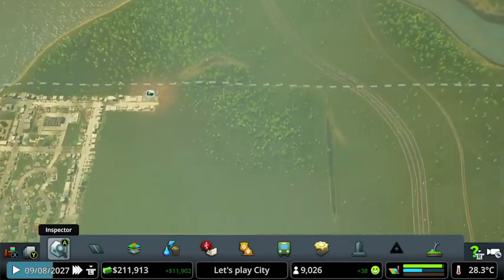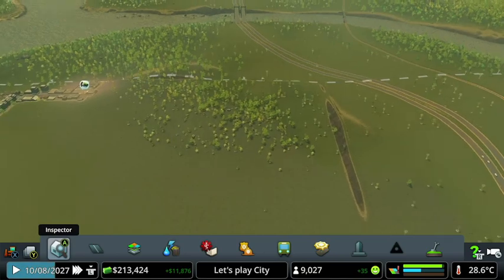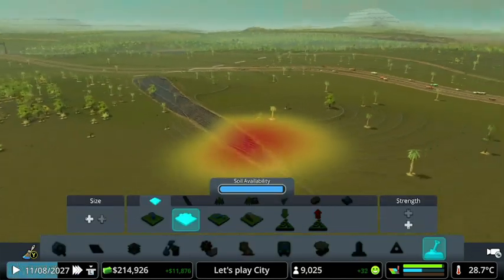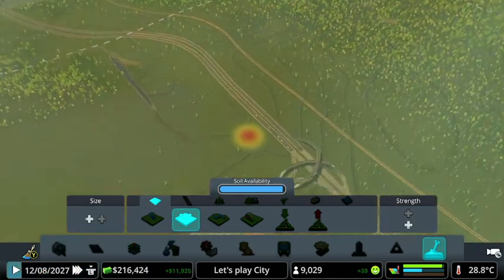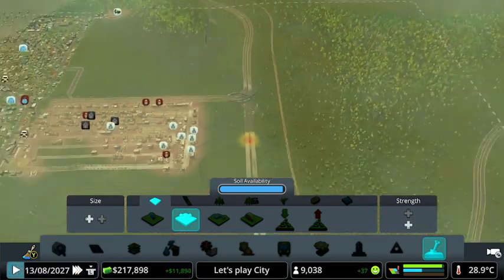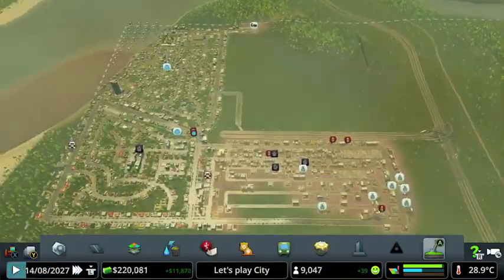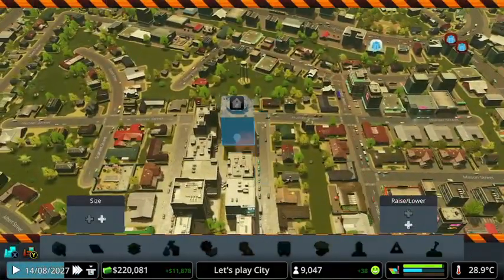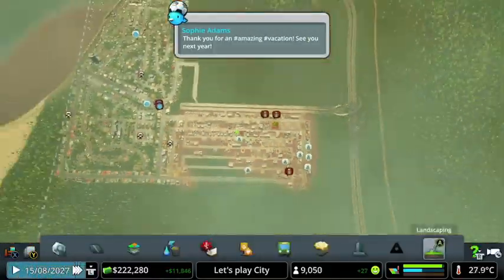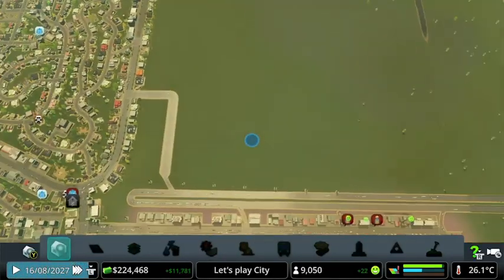So I think in episode four we're going to focus on the main city — the massive main area which is going to be here. I should really flatten this some more, make the highway higher up. They're desperate for some more residential — I just destroyed some residential, or was that commercial? I don't remember. But yeah, that's it for now. Thanks for watching, and I'll see you in part four.